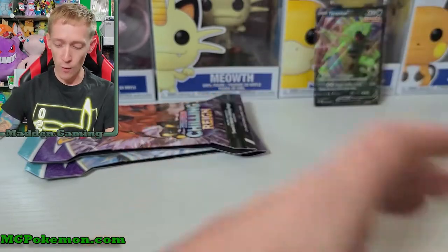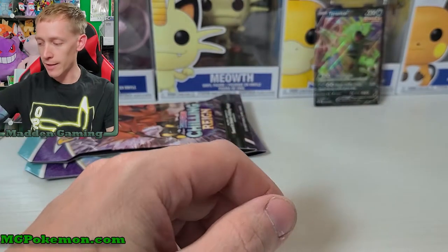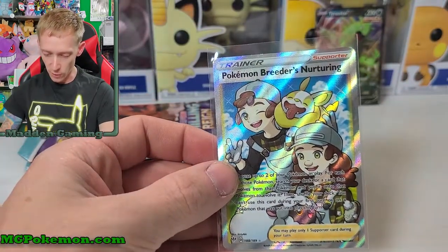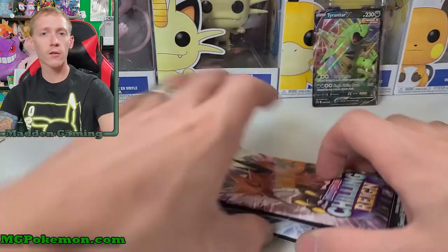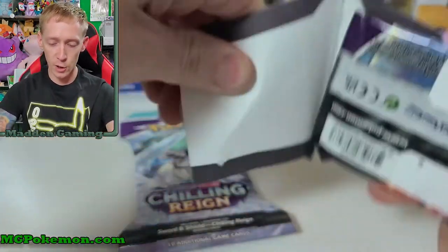We got the Pokemon Breeders Nurturing in our Tyranitar V Striker tin, so not too bad. Let's go ahead and crack these two Chilling Reign packs open and see if we can get something good out of these two packs. Because these are sleeve boosters, you never know what you're gonna get.